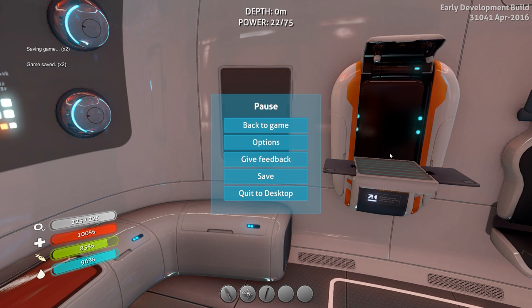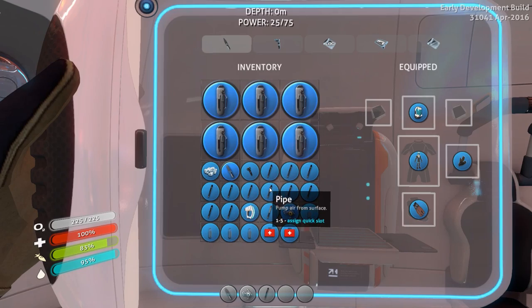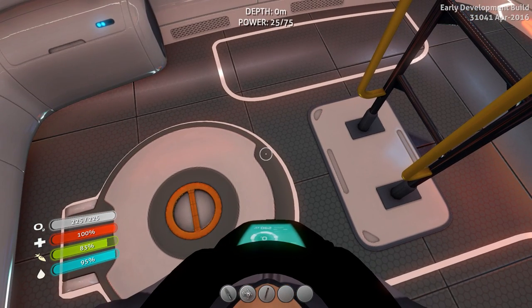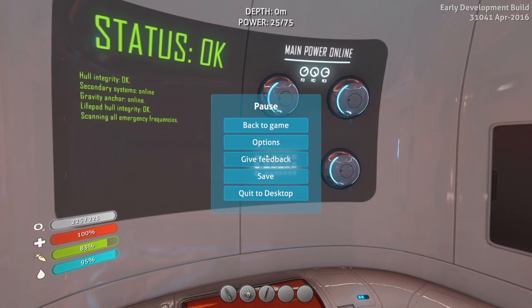Okay, so we've got a couple things to talk about. First of all, I've been told that you can make pipes to go down into your habitat and they will basically feed oxygen into your habitat. The person who told me that said it was a couple updates ago and he doesn't know if it'll work anymore. I couldn't get it to work - I could get the pipe around the habitat but I couldn't get it inside, so the habitat wasn't getting oxygen.